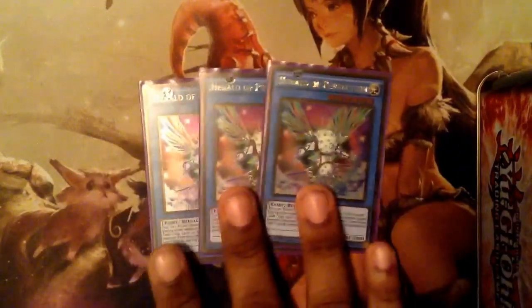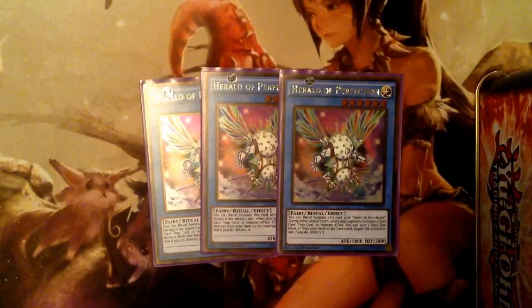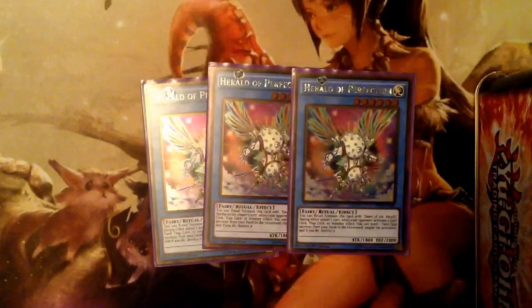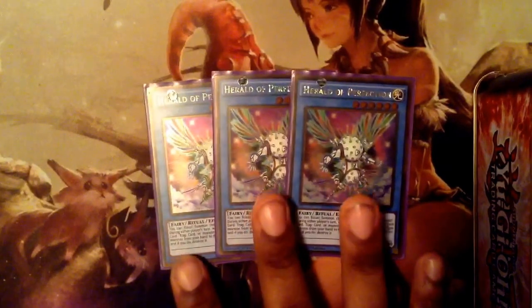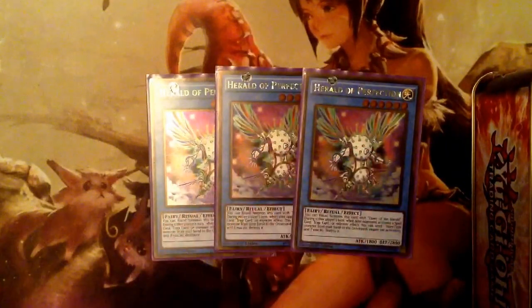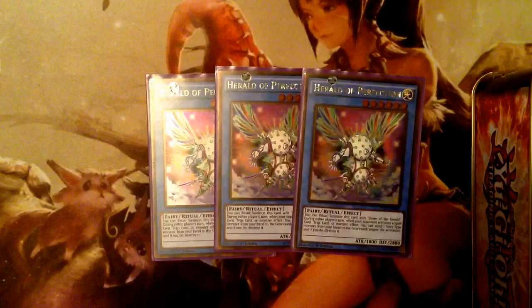Running three Cyber Herald of Perfection — this is your main card. With this card, you don't even need trap cards. You basically just use Herald of Perfection to discard fairy monsters to negate effects and activations, and you get card effects by tributing them when you ritual summon.